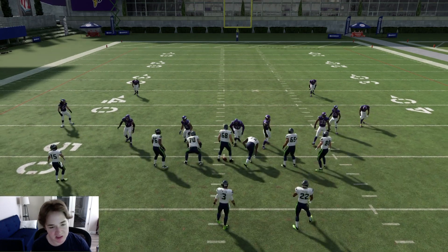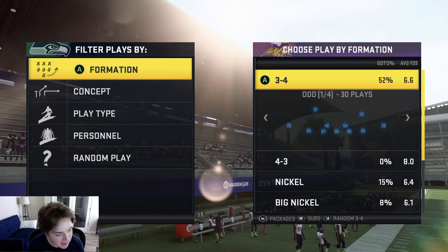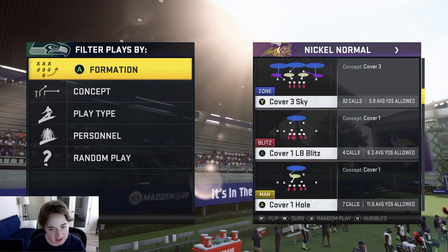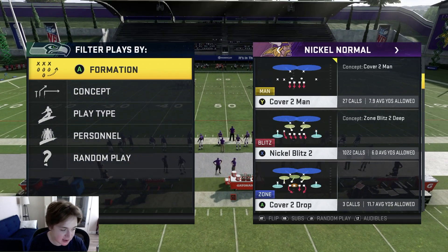That's basically the way to defend trips tight end. The cover two side is going to stop any corner out that they might try to throw at you. There's not really a cover two beater from left to right there - and the only one that exists is going to be stopped by your cover three cloud anyway.